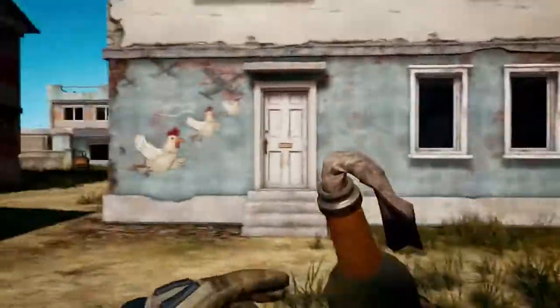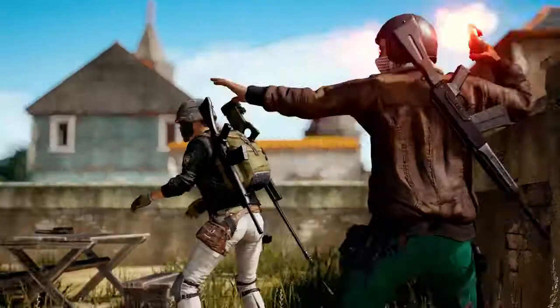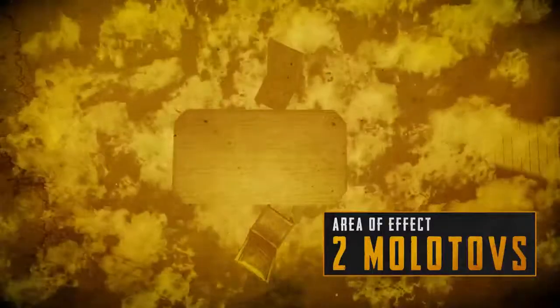Molotovs also react to their environments, knocking out wooden doors and spreading significantly across wooden floors. Two Molotovs will double the spread of the fire on the ground as well.